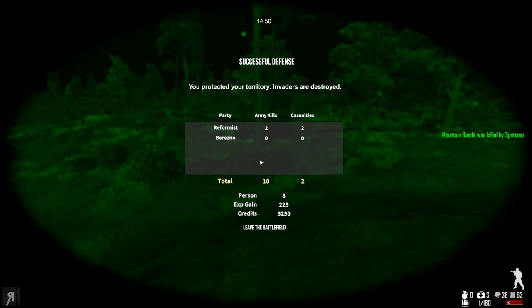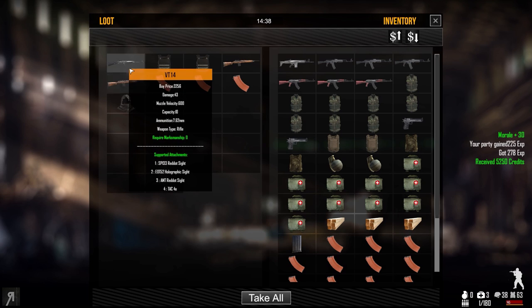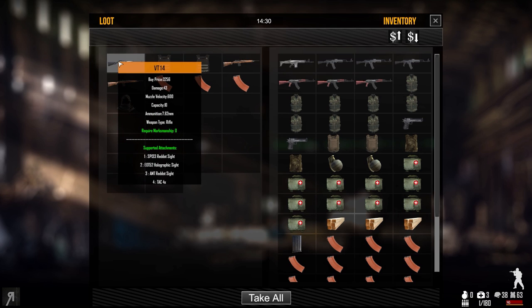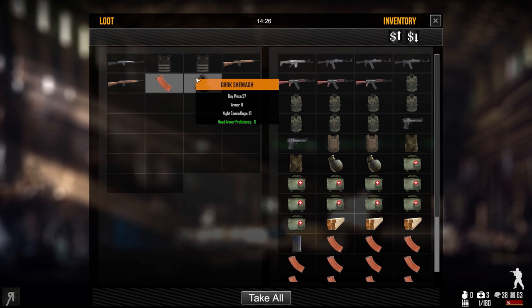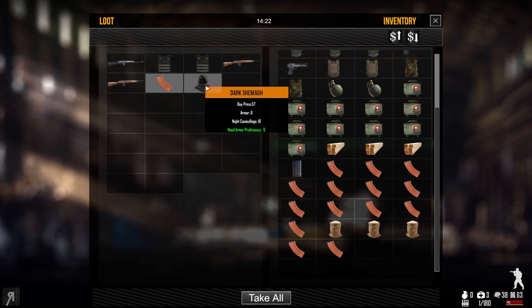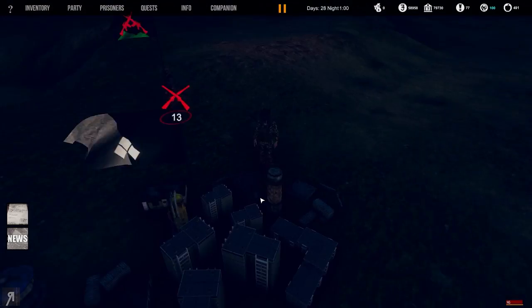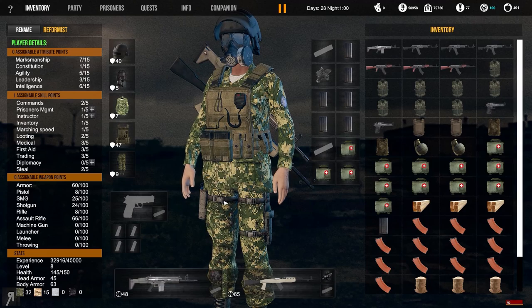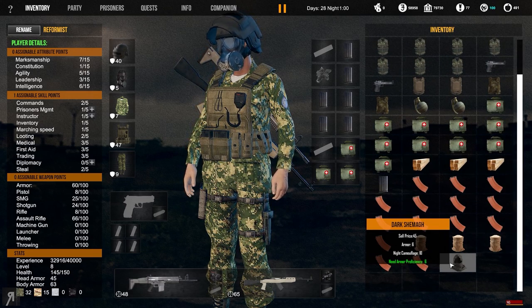Victory! Unfortunately we lost two Spetsnaz units, which is surprising. Only 225 experience and 5,000 credits because we were dealing with pretty low-tier enemies. I'm really pleased to see camouflage returning to the game - I think it's a really cool mechanic and I'd love to see it advance further in development. The developers have said they'll continue working on new mechanics and quality-of-life improvements.